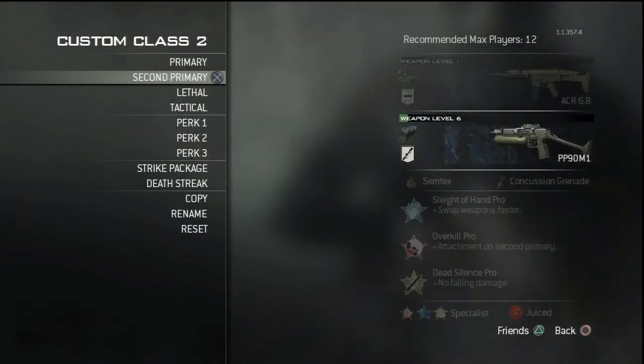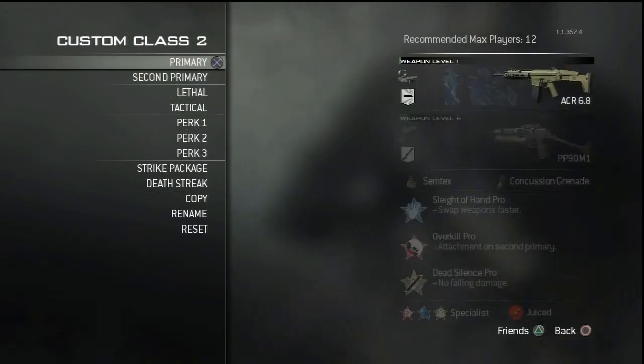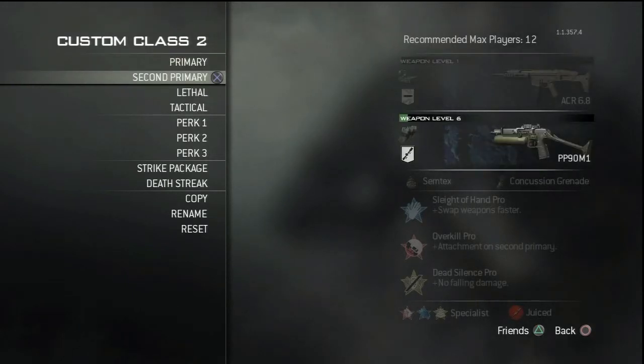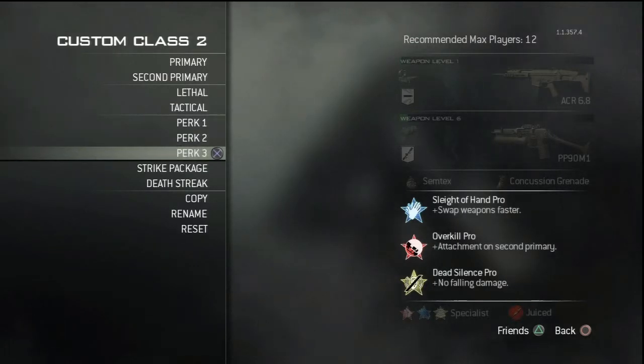Sleight of Hand Pro lets you switch weapons faster, so it basically removes the switch time between your two primaries. With Overkill Pro you run two primaries, and Dead Silence — you're going to see me run Dead Silence in every class just because I hate hearing my own footsteps.